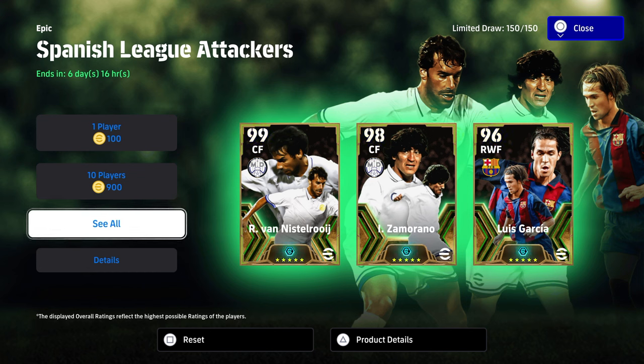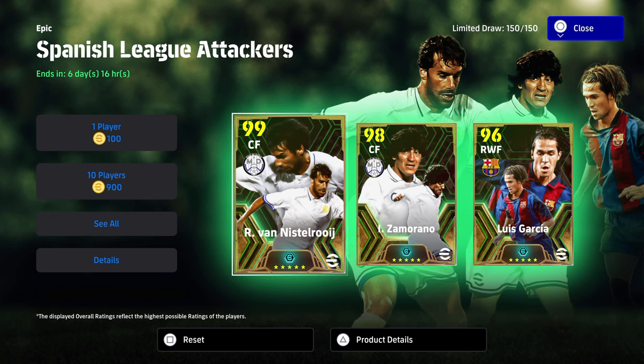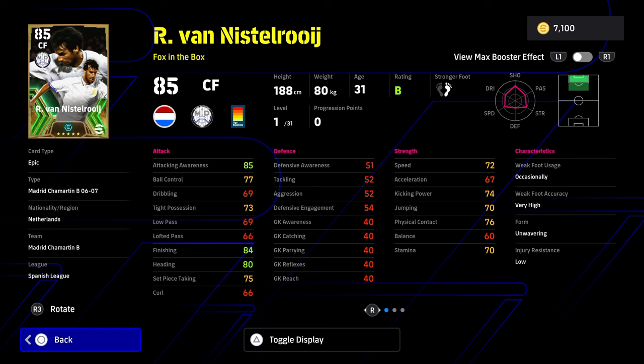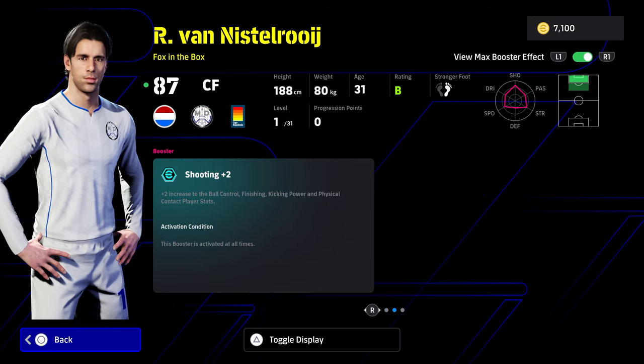We're going to check out Van Nistelrooy first. I will leave it up to you guys — I don't know with the live stream later whether I'll spin for these. This is kind of a bust of a pack in my opinion. You've got a fox-in-the-box Van Nistelrooy, which a lot of people are polarized on. He's got his booster, which boosts his finishing and ball control, but his speed, acceleration, and balance are a killer on this card, especially for where the game is at.